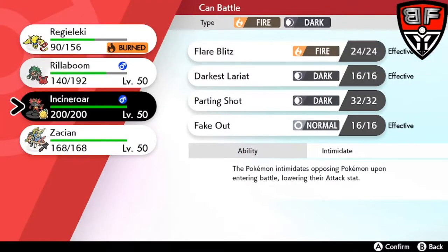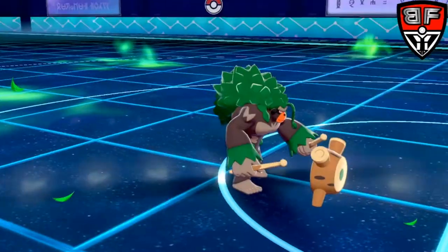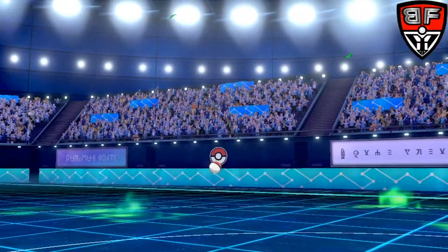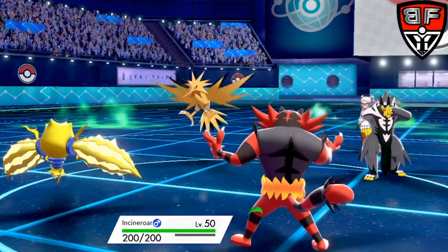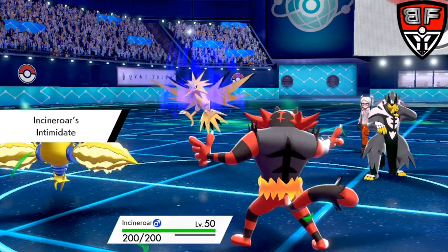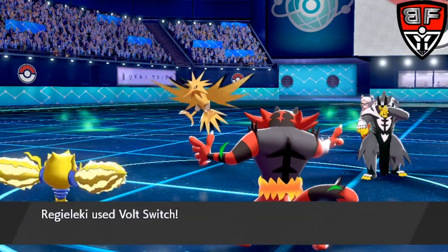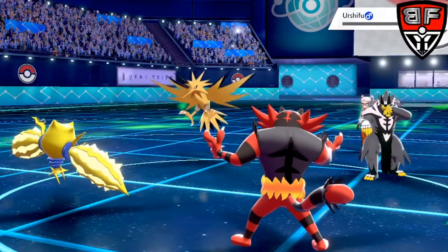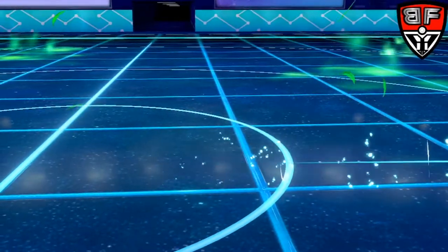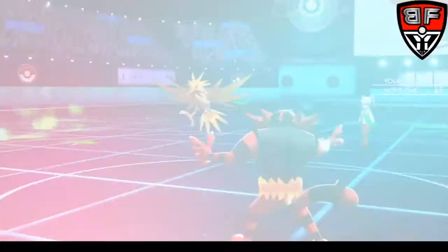What makes it work really well with Incineroar and Rillaboom is that speed tier diversity, the speed control with Electroweb, and the ability to pivot back out while hitting for super STAB damage. Regieleki's ability, Transistor, increases the damage of electric-type moves by 50%. So Regieleki, being an electric-type Pokemon, gets the same-type attack bonus of 50%, and then it's increased again by Transistor, making STAB effectively 225%.